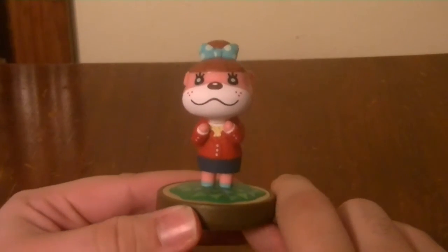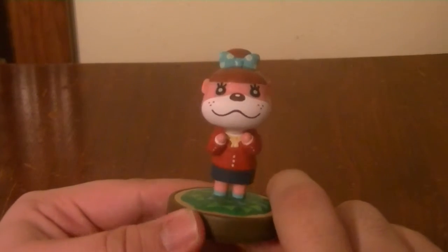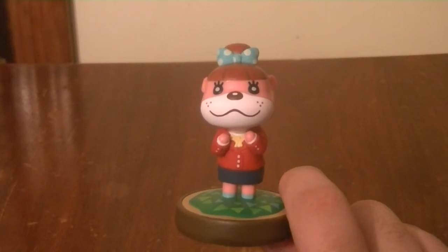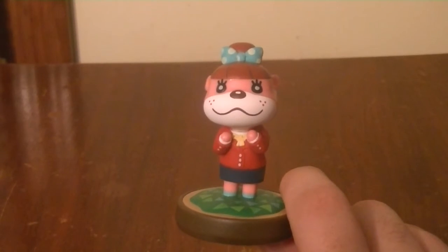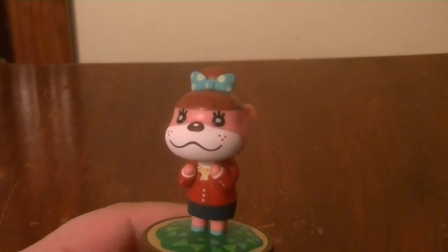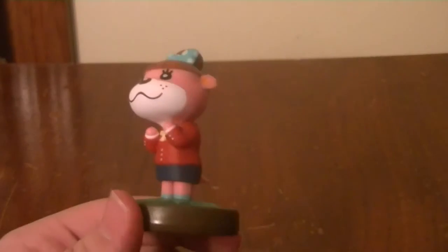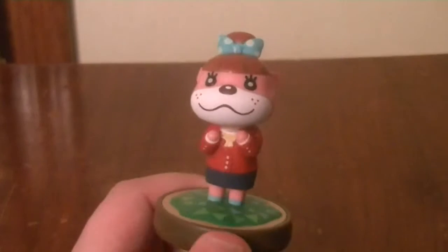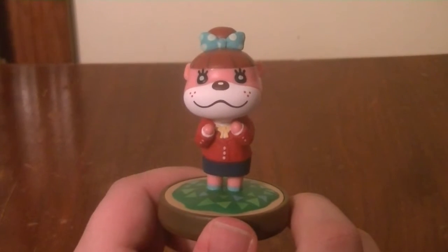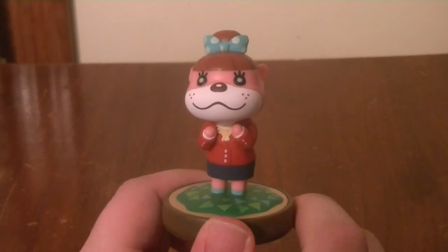The next Amiibo is Lottie. I think Lottie owns the Happy Home Corporation in New Leaf. I haven't played Happy Home Designer yet, but I know she's related to that. Lottie is so cute and adorable — look at the freckles on her face and the detail on her bow and her suit. Like I said before, Lottie is exclusive to Target, so if you're wanting to find her, she's going to be there.